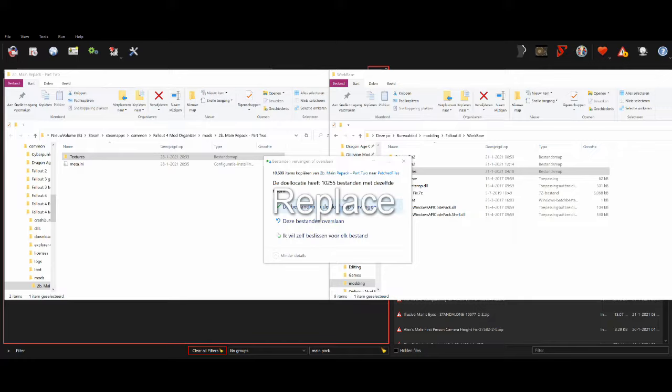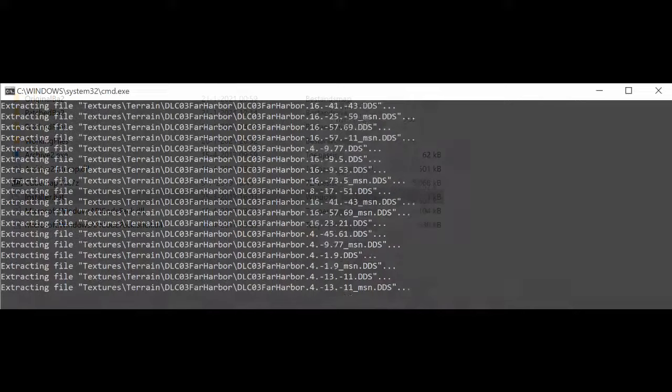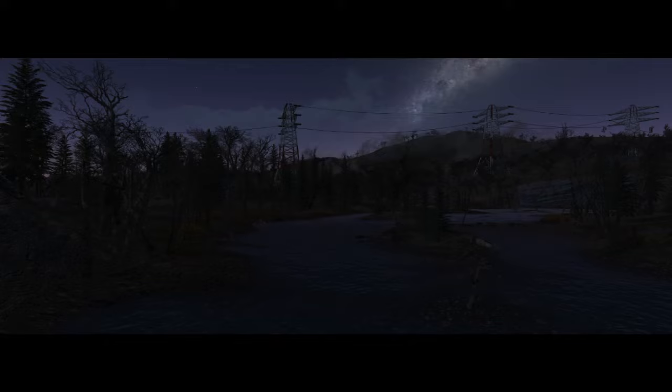If you use the optional restyle, performance or quality packs, let those overwrite the main files. Now you can run the installer patch file you find inside the workbase folder. This will take a very long time depending on your system and options you chose. When the program is done you will find 15 repacked BSA files which you then replace with the original ones in your main data folder. The beauty of this texture optimization is that even when using just the main pack the game will already look a lot better, while also performing a lot better. It's guaranteed to be a thousand times better than Bethesda's insulting HD texture DLCs.